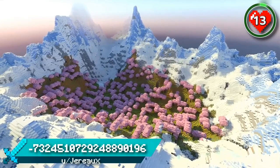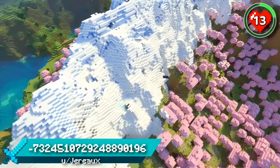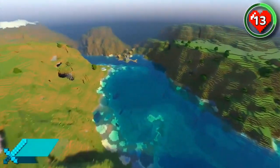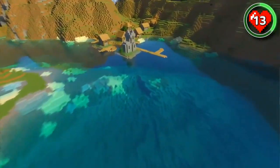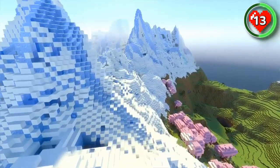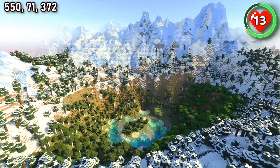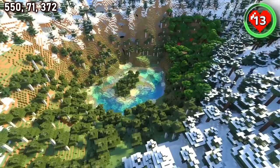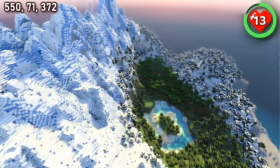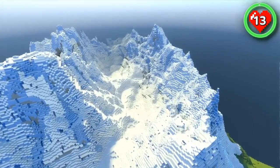This seed spawns you in a cherry grove mountain crater, allowing you to enjoy the new biome in peace with nothing to bother you. Head over the peaks and down the cherry grove slopes to find villages scattered all around the mountain in every direction. But there's one part of this mountain range that you really need to see. The huge frozen peaks tower over this tiny birch island on a small lake surrounded by forest — a beautiful build location in an already amazing mountain range.